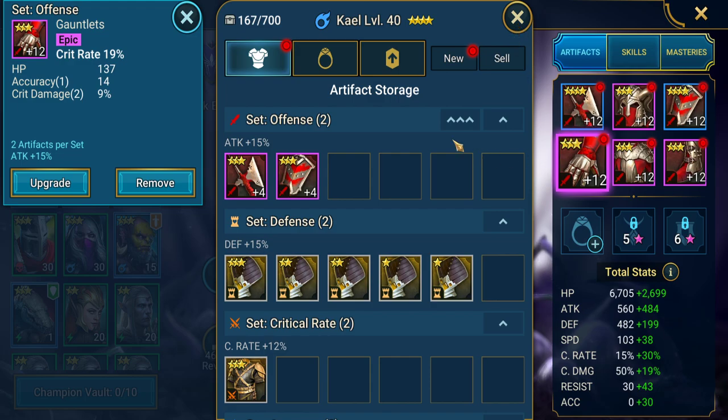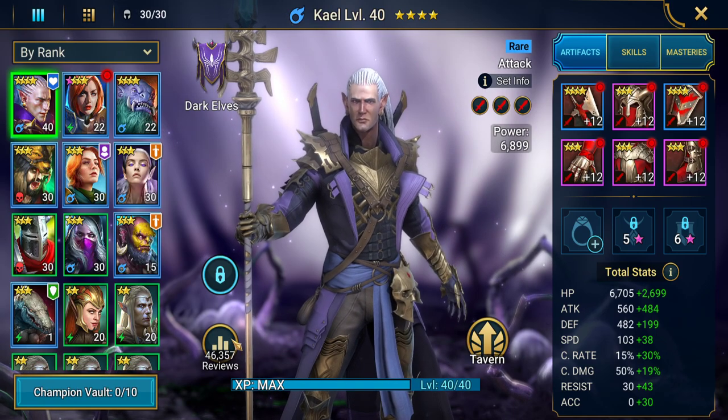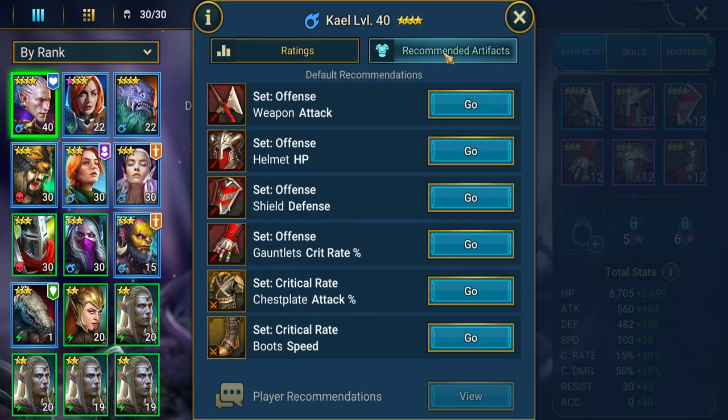If you get stuck on what gear to equip your champion, go into the 'Recommended Artifacts' button and it'll give you a breakdown of what you could equip your champion to get a decent output. You don't have to follow it strictly — just keep in mind the key figures like speed, attack percentage, and crit rate to give you an idea of what stats you want in those slots.